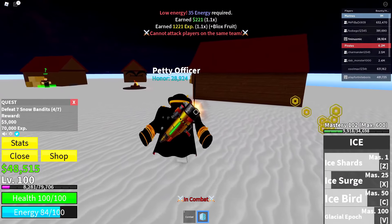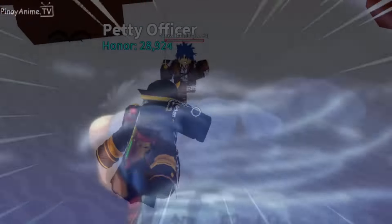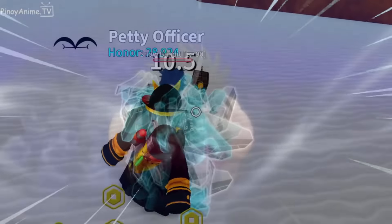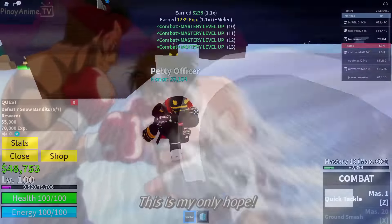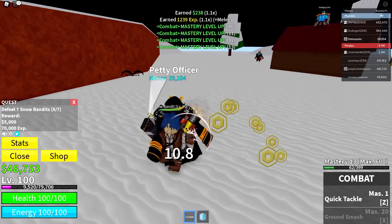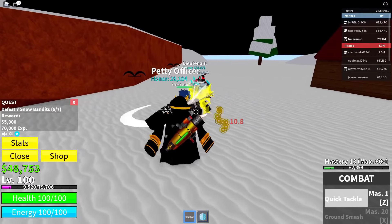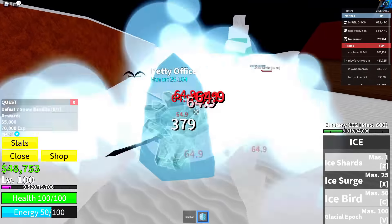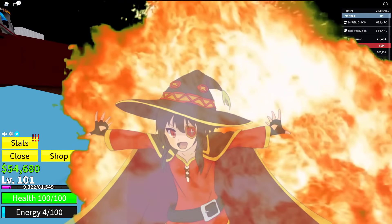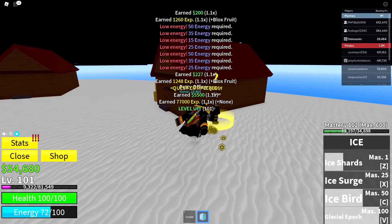Taking the gloves off — we're gonna start boxing these guys. Check that out, got that quick tackle right there. Let me see if I can box this guy out. We did end up beating him, but the boxing moves are actually really weak compared to not even using any kind of devil fruit. So I put the ice fruit back on, used all my skills — I just obliterated him. We completed the quest and we're level 101.